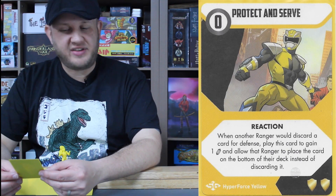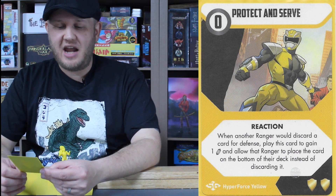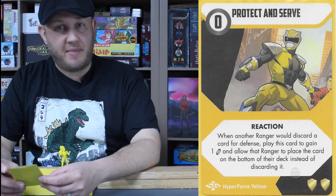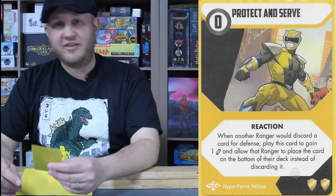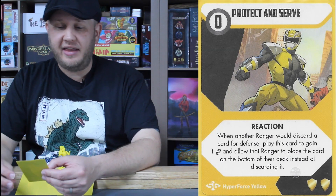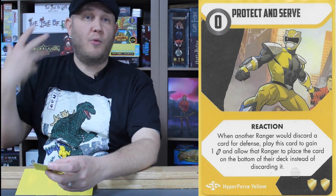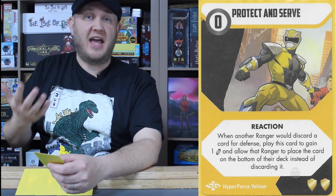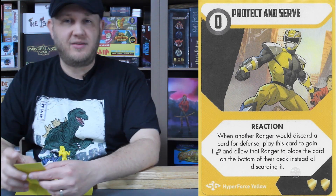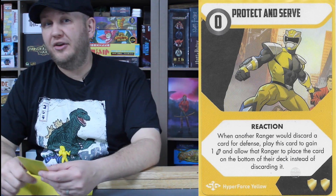Straight out of his police training: Protect and Serve, a zero cost reaction card. When any Ranger would discard a card for defense, play this card to gain one energy and allow that Ranger to place that card on the bottom of their deck instead of discarding it — keeping the Ranger in battle longer. Remember, your deck is your life: as cards go to your discard pile, your Ranger loses more power and abilities. Jack's ability lets you gain energy and put that card on the bottom of the Ranger's deck to keep them in the fight. Note that his card says 'when another Ranger' — he cannot use this for himself.